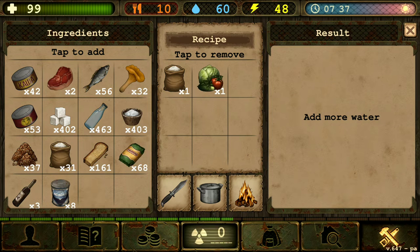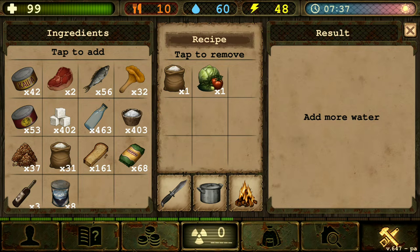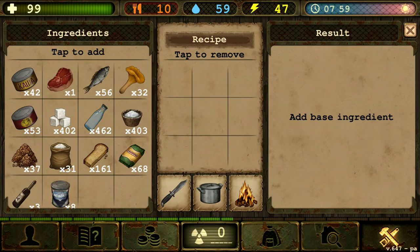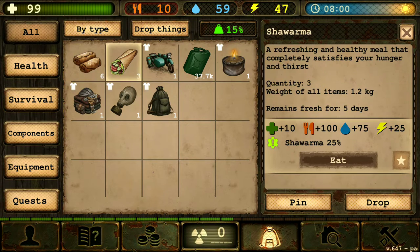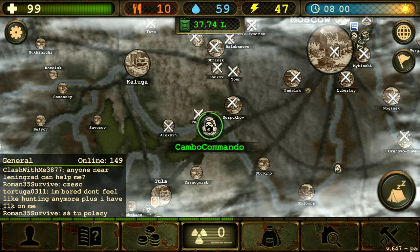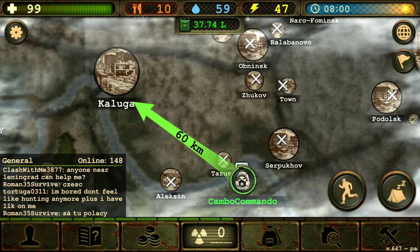All right, let's do one more. That was very simple, huh? Cabbage, flour, raw beef, and water. All right, I think we are good. We got some good food, and we got some good food for our tribe because I want to actually explore Kaluga today.